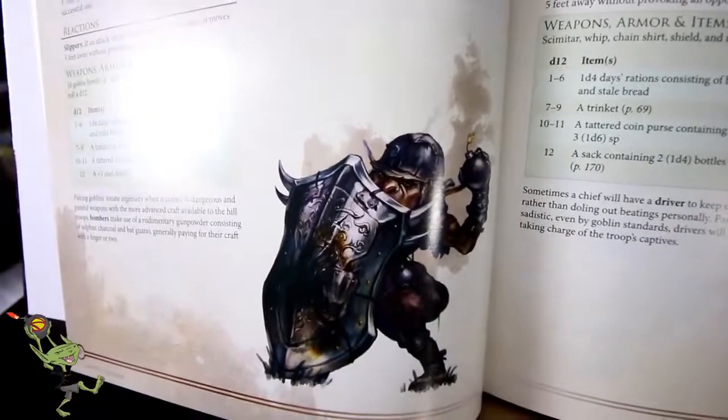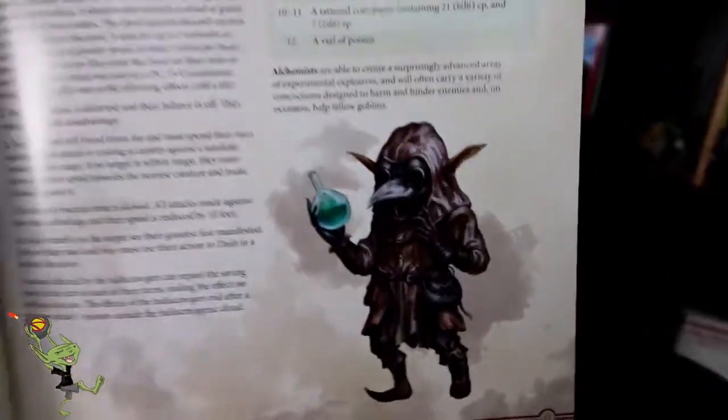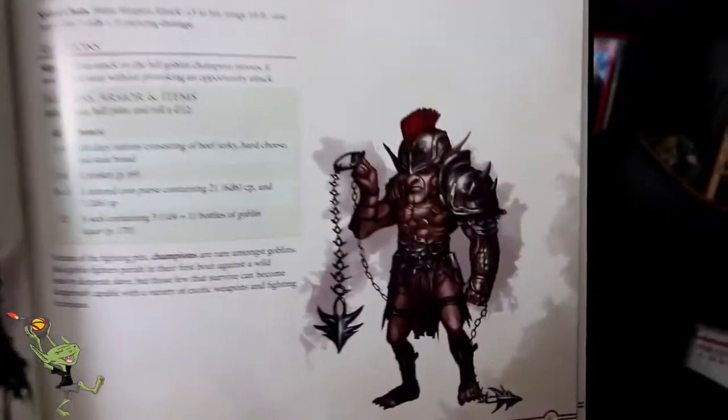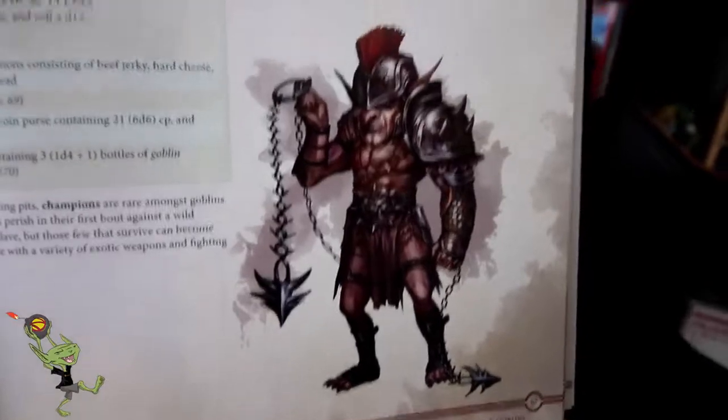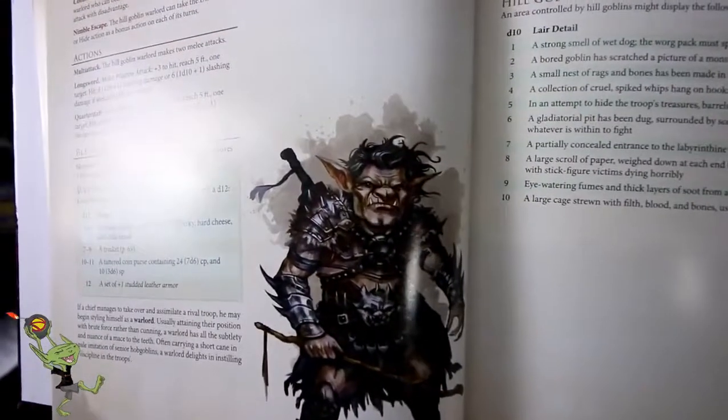So much art. Oh, I love that helmet — it looks like a Nazi helmet. Goblins, the Nazis of the fantasy world. Oh, hill goblin alchemist — that is really cool. I like how he's got the old school physician's beak mask. Wow, that guy looks kind of Spartan. Beastmaster and champion. Again, we get the trinkets and the lair details.